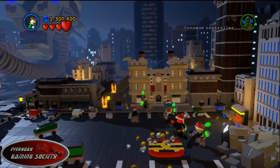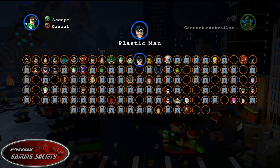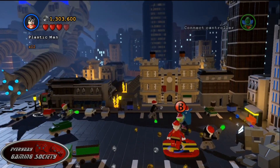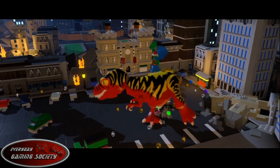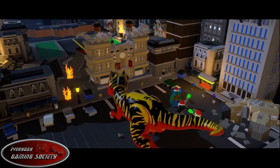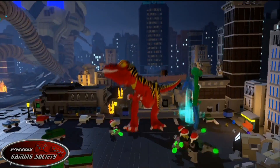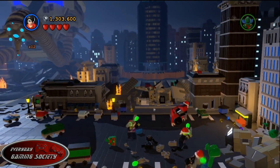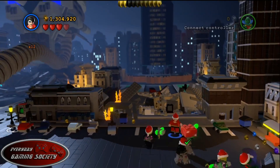You're going to switch to Plastic Man. And I thought this one was kind of cool — as soon as you switch to Plastic Man and activate the pad, he's going to transform into a T-Rex. Yes! With the weird visor. And then he's going to come over here and smash this building. Boom! Tail whip. And as soon as you smash the building, red brick!